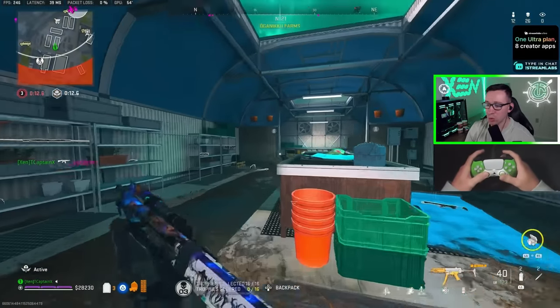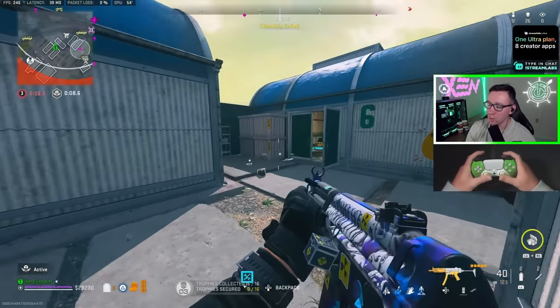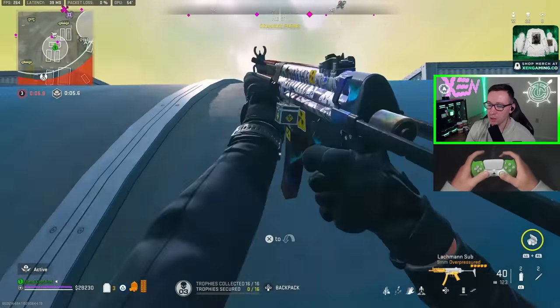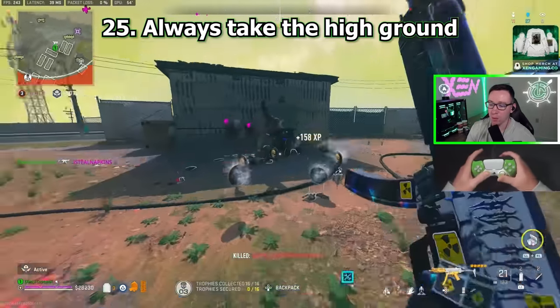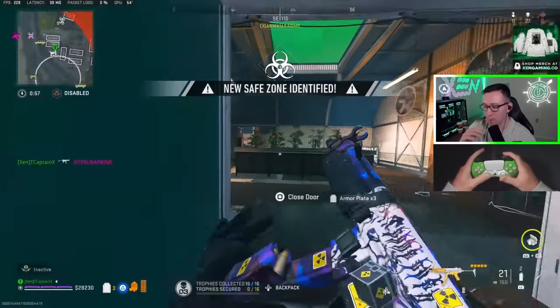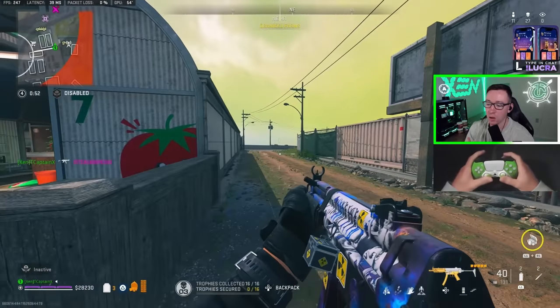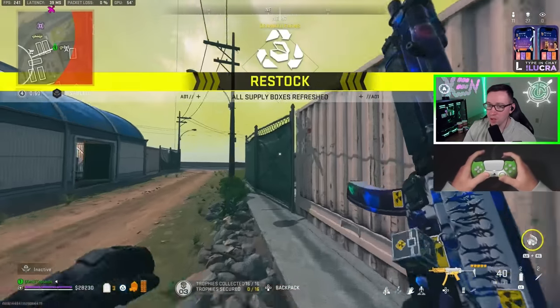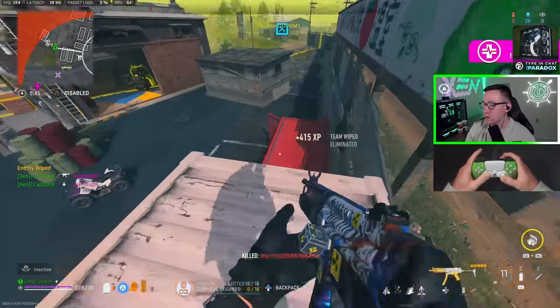Respawn is getting ready to disable. 26 kills. This was maybe a 40-pace game but we lost a little pace. Tip number 25: always take high ground when you have the opportunity. Instead of pushing in from ground level, I decided to go up top — it just makes kills easier whenever you have an opportunity to take high ground. I saw that guy landing in, took high ground, and it ended up being an easy kill. We get the down and finish.